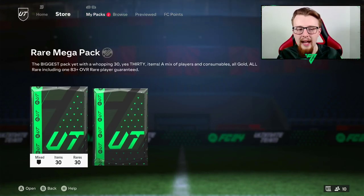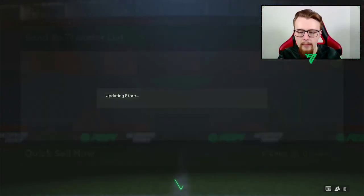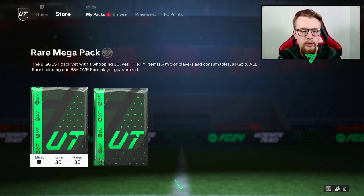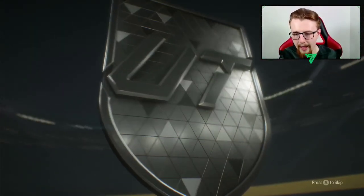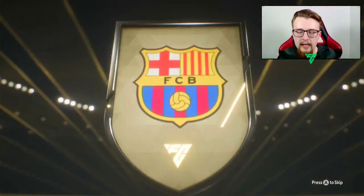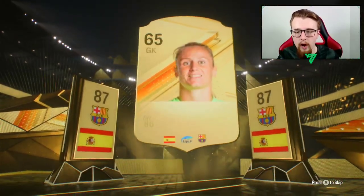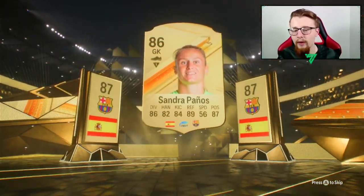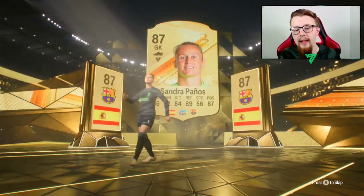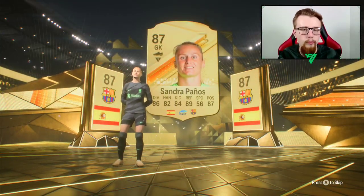Yes, we could easily go and pick up a decent card for 8,000 coins - I'm fully aware of that - but we need to get rid of Ferran Torres and a Rare Mega Pack is a good opportunity to pack somebody new. We've got the Rare Mega Pack and the 80 times 10 pack. We'll start off with the Rare Mega Pack. A Spanish player from Barcelona - it's going to be a women's goalkeeper, an 87-rated Paños. That is not too bad - really nice rating and decent links.